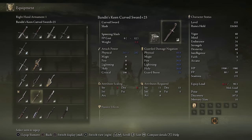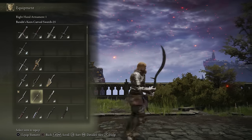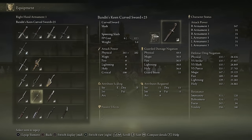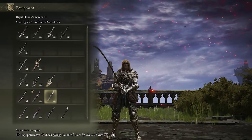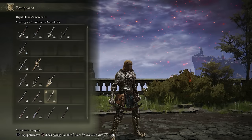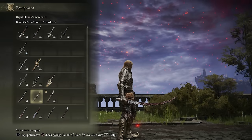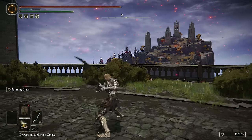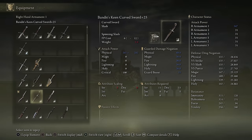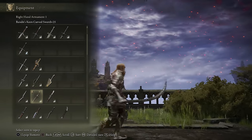Moving on to the Curved Sword class: we have the Shamshir, the Bandit's Curved Sword, and the Scavenger's Curved Sword — all good in different scenarios. The Bandit's is best if you want burst damage and to be aggressive overall, as it has the highest AR out of the three. The Scavenger's Curved Sword works a little better on a Dexterity-Arcane build, but on pure Dex I'm going to recommend the Bandit's Curved Sword. The Shamshir is my personal favorite for its moveset — I love its attack patterns — but it has quite a bit less AR, 36 less than the Bandit's Curved Sword. So the Bandit's is definitely the best option, especially if you plan to dual the curved swords.